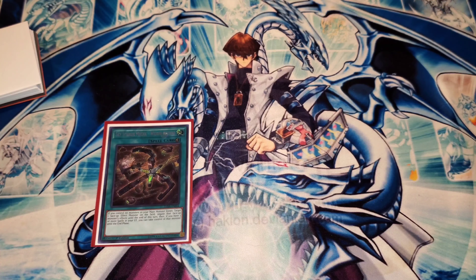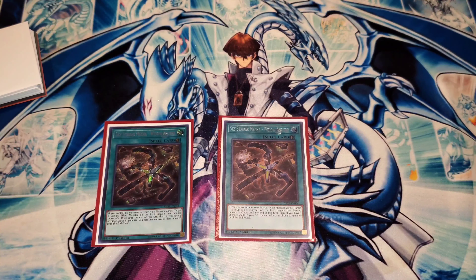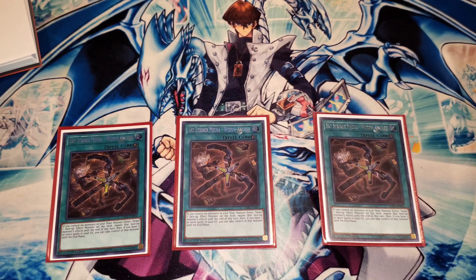Now for spells, we're going to start off with our three Widow Anchor. This card is fantastic right now — it negates a monster effect, you can steal it, and if you have Engage and your opponent wants to negate it, you can chain Widow Anchor, negate and steal their monster, and still resolve your Engage. So it's really good.